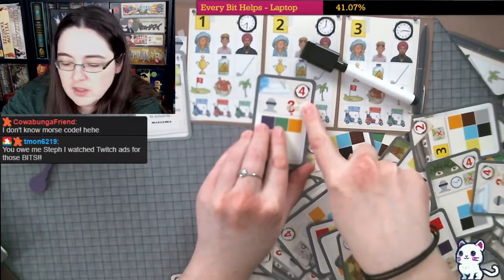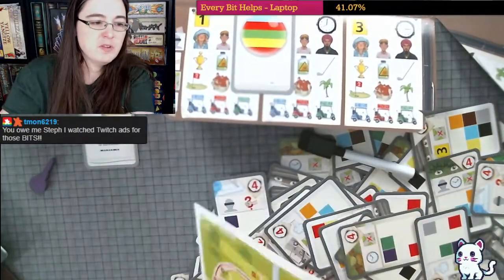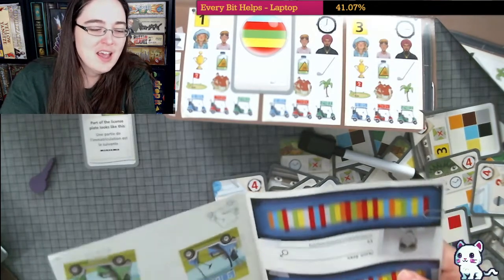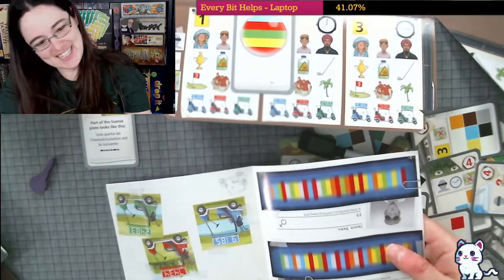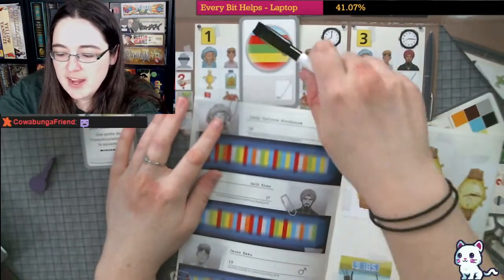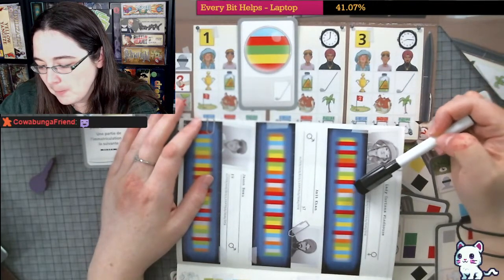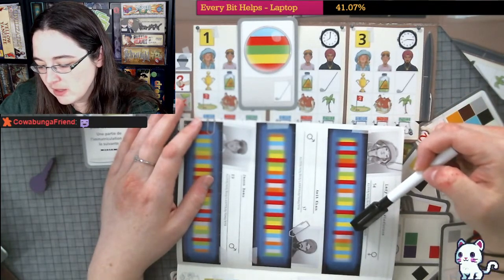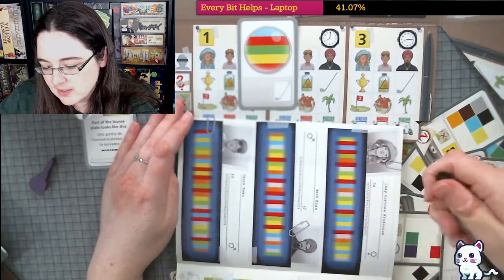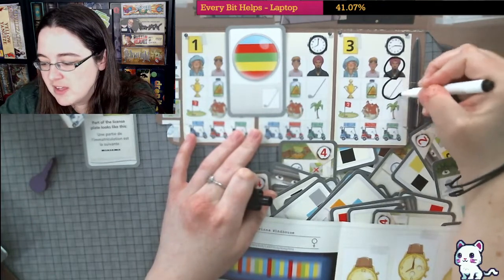Perpetrator and weapon. Okay so this person used the golf club, so we open this up. We have to find this pattern — blue, red, green — green, blue, red, green, yellow, blue, blue, red, green, yellow, red. It's this guy: Emit! Emit used... I don't know if he's on day three but we'll just circle it for now. We'll move it if we find out he's on a different day.